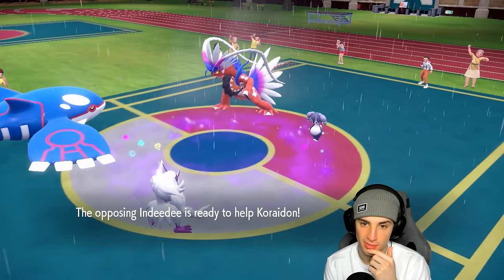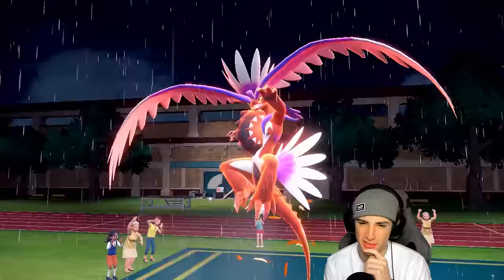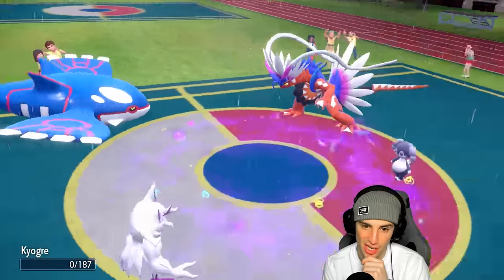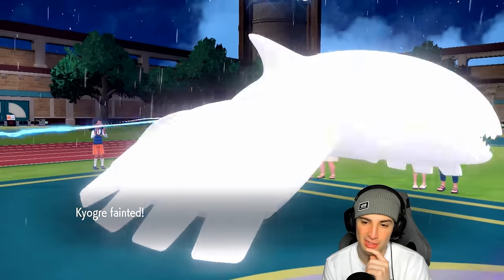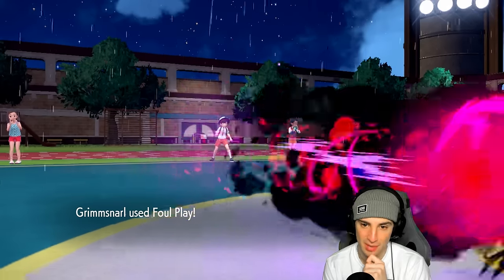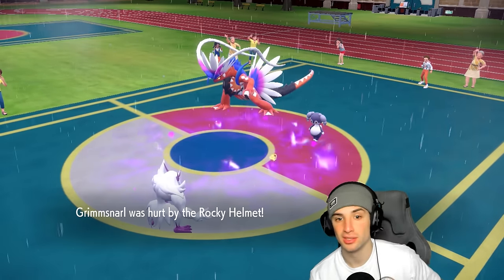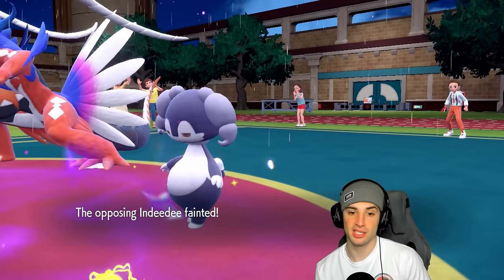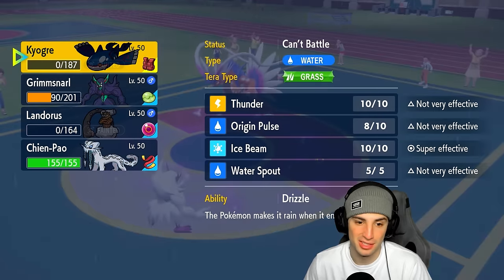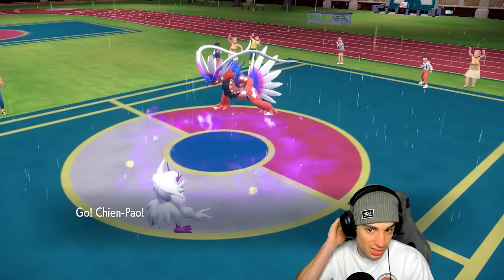I see potential Helping Hand and Dragon Call to finish off Kyogre, but he goes for Collision Course. With Reflect up I thought we'd soak it but we don't — that really sucks. Foul Play takes out Indeedee. We still have Shen Pao. I want to drop Thunder Wave to slow Koraidon down and I do have Sucker Punch though it's not great on Koraidon in terrain.